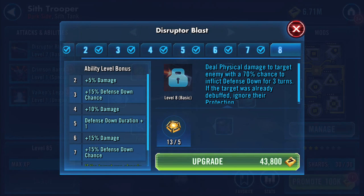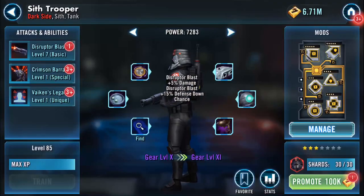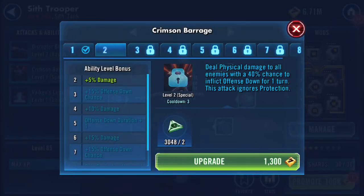So what have we got? This is his basic: deal physical damage to target enemy with a 70% chance to inflict defense down for three turns. If the target was already debuffed, ignore their protection. Then there's Crimson Barrage — what's that?